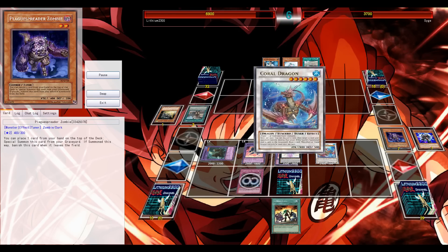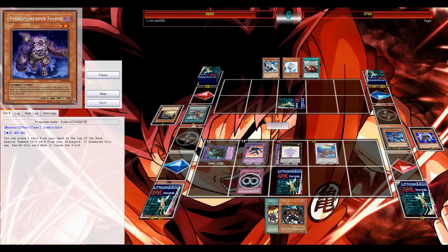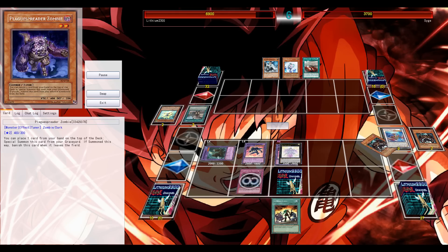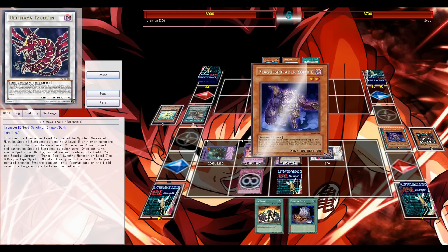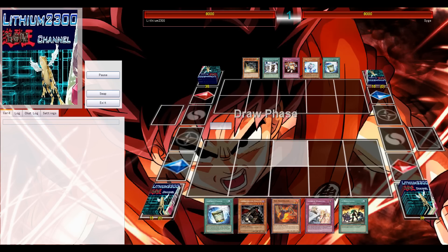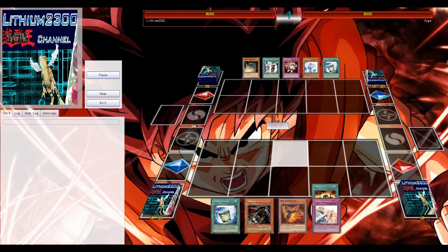That's why I like this deck so much - it's fun, has a lot of synchro plays. Instant Fusion at 3, Hero Lifts at 3, everything basically at 3. Tzolkin is the MVP in this deck, and eventually after all those malicious reuses I can attack for game.